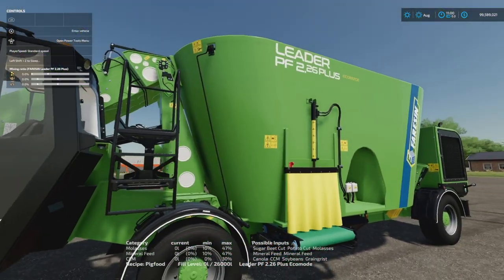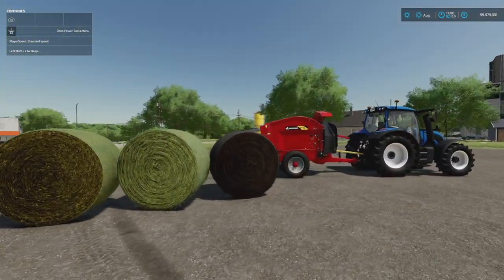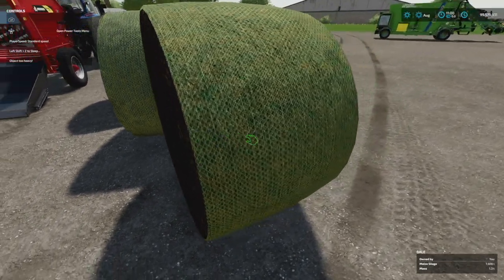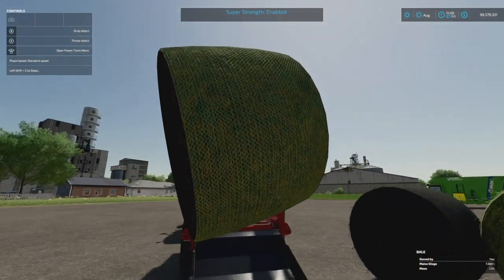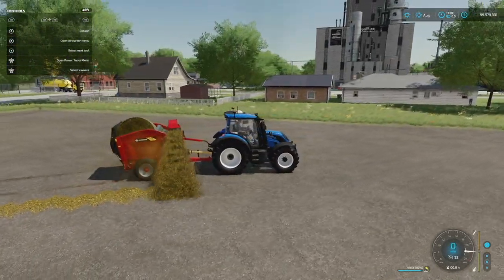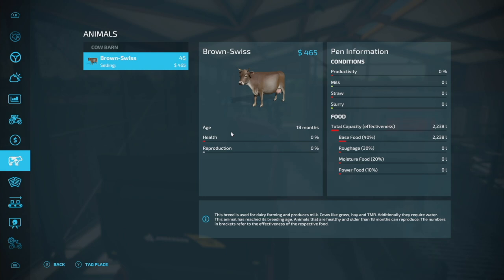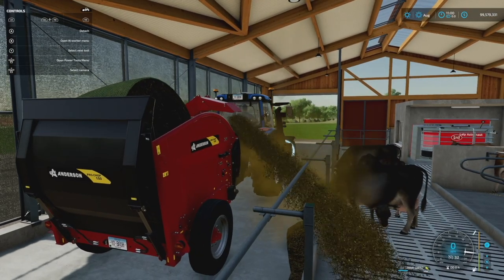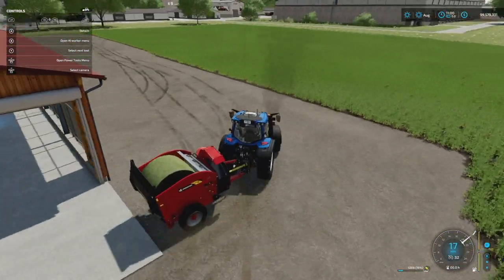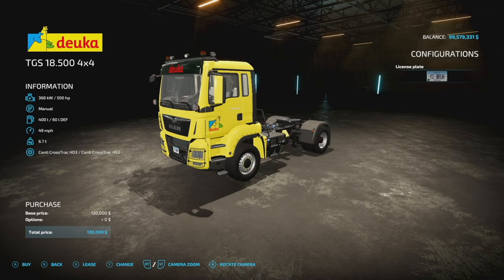Another really cool feature of Maize Plus is the ability for straw blowers to dissolve not only regular straw bales but also hay, silage, and other kinds of bales. Grabbing a corn silage bale, you can see at the bottom it recognizes it as corn silage and chops it right up. When you pull in, you can feed them whatever's in your blower, as long as it's food they can take. You can see it filling base food. You can now use your straw blowers as a way to feed your cattle.